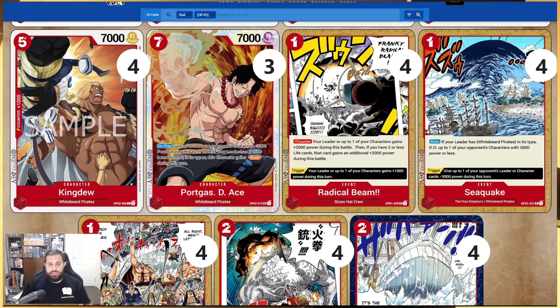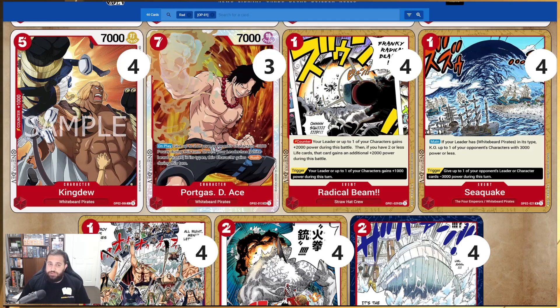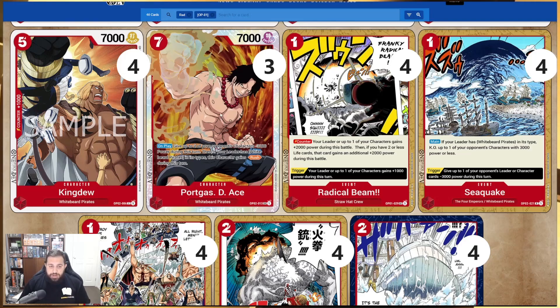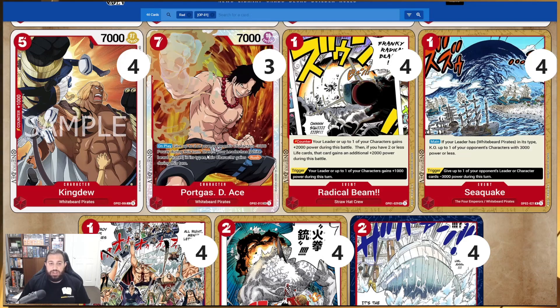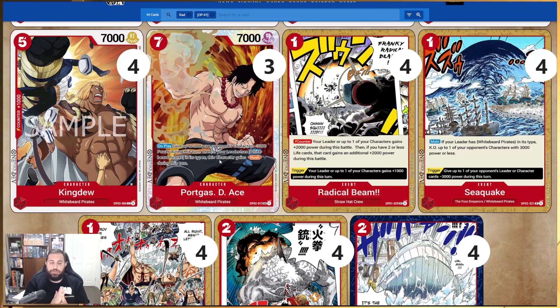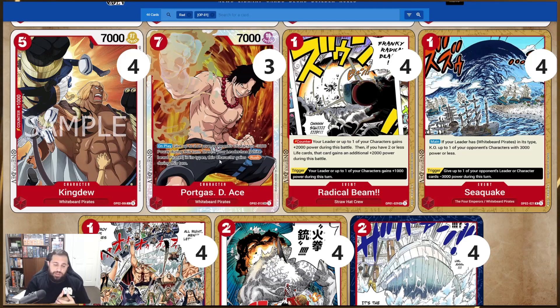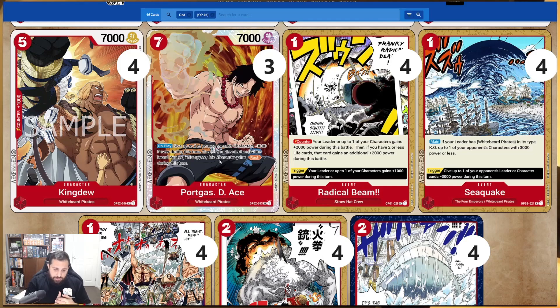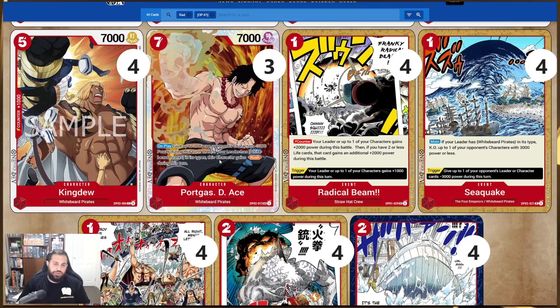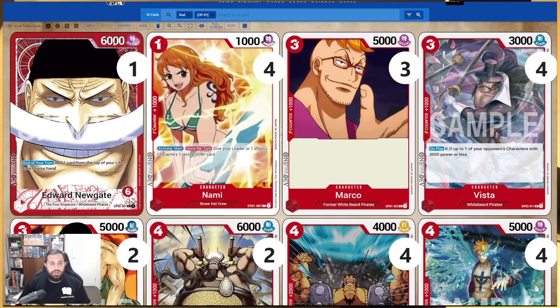The SR from OP2 — we're putting three Ace in here. He is a seven-cost 7k. On play, you give up to two of your opponent's characters minus 3000 power during this turn, then if your leader has Whitebeard Pirates in its type, this character gains Rush during this turn. You're putting on a lot of pressure, trying to do damage before you get whittled down and are at lethal range.